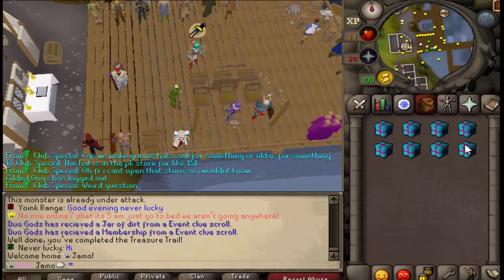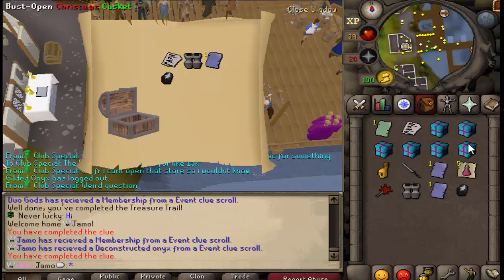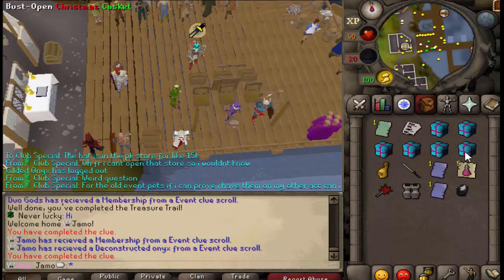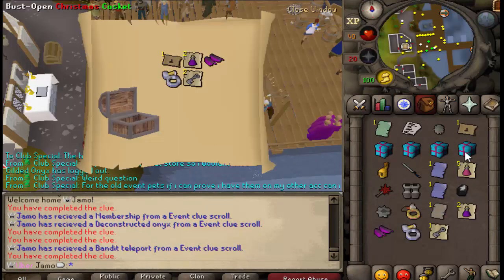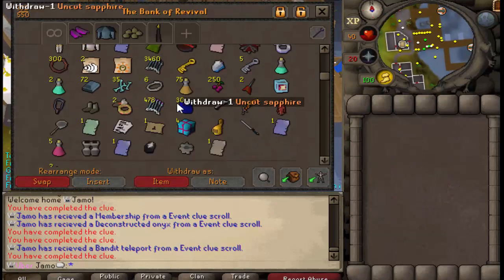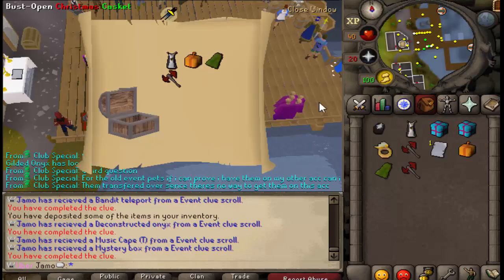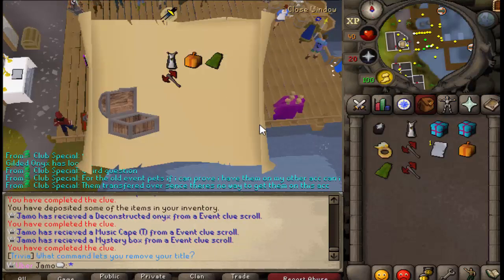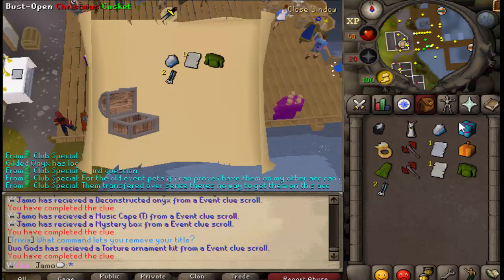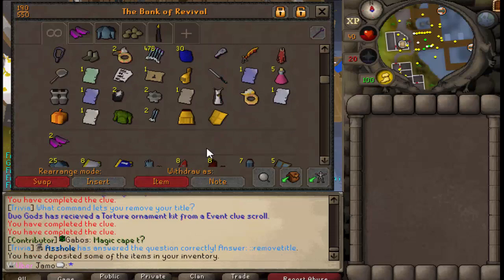Alright, so we got 8 Christmas caskets, let's do it. Lucky components, bane-nosed boots, membership, deconstruct — I'm with it. That's pretty much guaranteed mystery boxes right there. I don't really need any of that. Bane teleport — I'll use it, it's definitely useful. Got four more. Another deconstructed onyx, music cape — nice — and amateur bugs. Another one of these, nice. I can complete a clue. Not bad. I'm pretty happy with that — I didn't get anything amazing, but I got pretty good stuff.